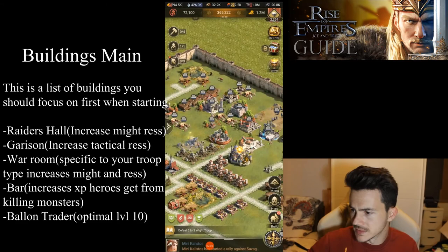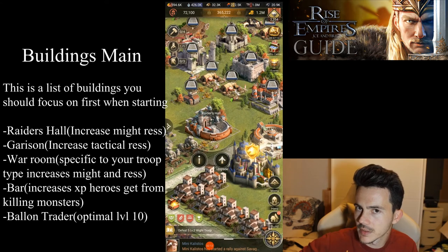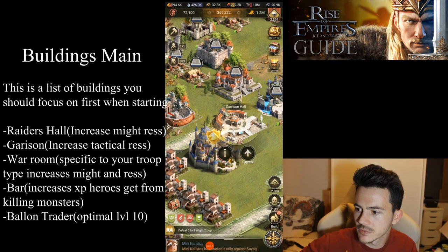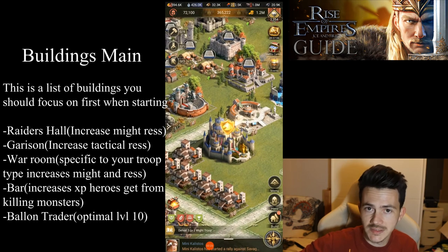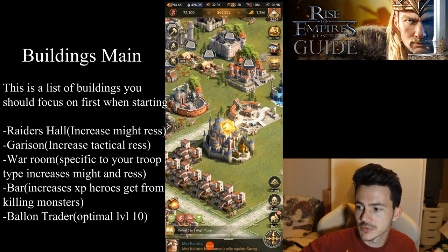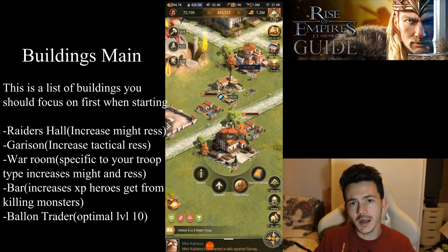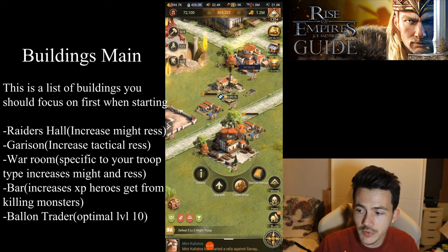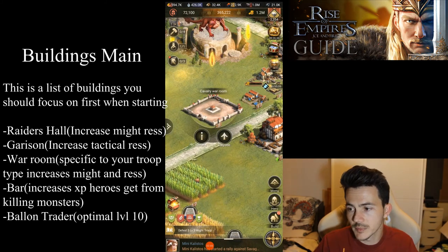As for buildings, important ones to focus on: we're going to have our rider's hall — I'll talk about the class soon. We're going to have our garrison hall, which increases the tactical resistance of all your troops — very important, trust me. Another thing to work on is your bar, because the higher the level, the more experience your heroes get when you kill monsters with them. And of course the war rooms, which will be unlocked at later castle stages.